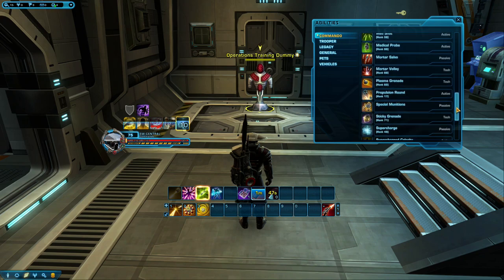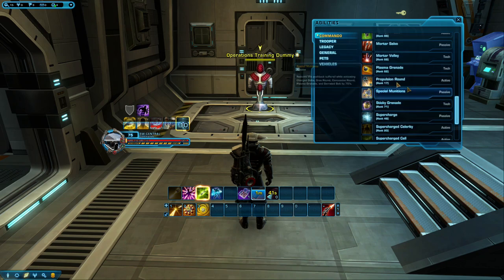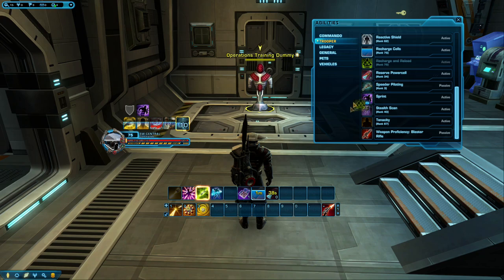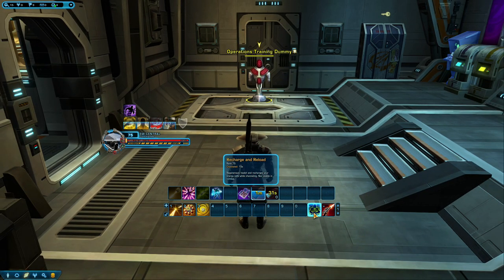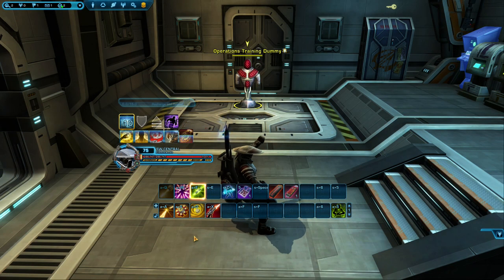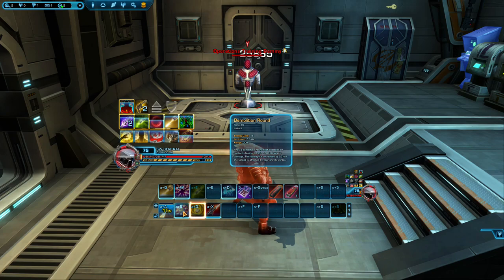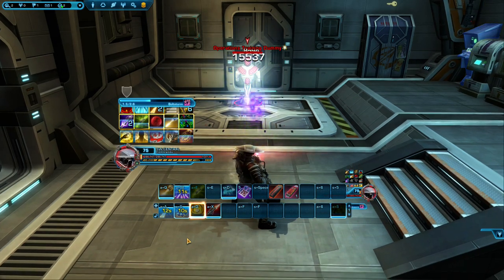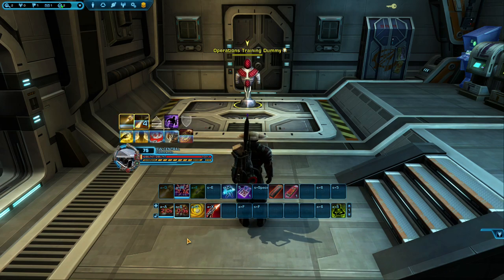That is pretty much it. You've learned a lot already and all you need to do now is put your newfound knowledge into practice. Our first demonstration will be our opener into combat. The first thing to do before entering combat is build your stacks of supercharge using your regen or just spamming your heal move. Once you're at 10 stacks you're ready for combat. Begin by pre-casting Gravround — a pre-cast is just where you charge up the move right before combat starts. Then activate Supercharged Gas, followed by Vortex Bolt, then Demolition Round, and then Bolt Storm. That was our opener. You could skip pre-casting Gravround but I wouldn't recommend it.